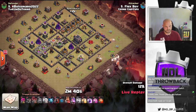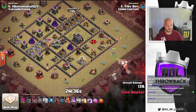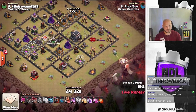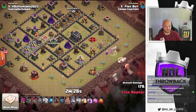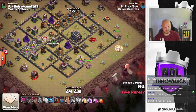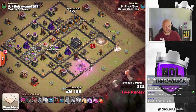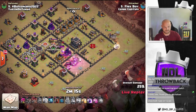He's got two healers here — he's going to drop them on the queen. She's going to fight the enemy queen and get her taken out. Pops his queen's ability. King's coming in as well. Looks like he's going to let his queen walk around the outside on the top. Pops his king's ability early, gets the CC lured out. We got wizards and a baby dragon. Poison to help take care of that.